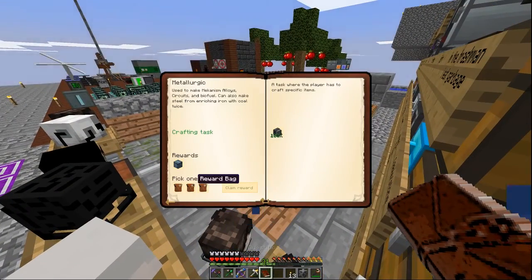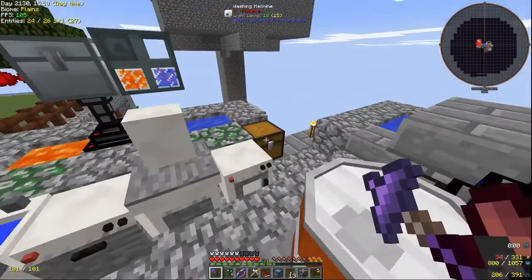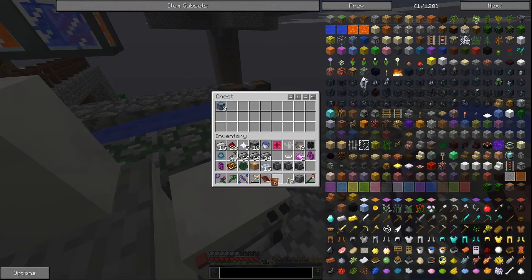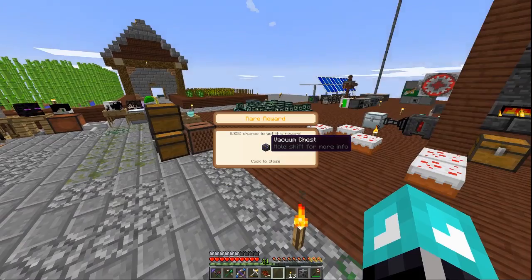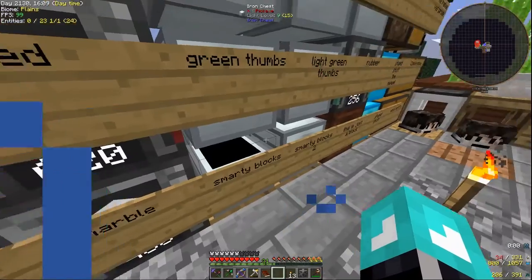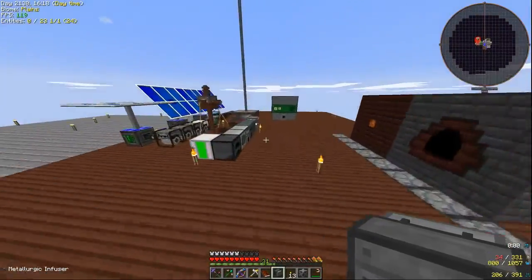We got chance cubes. Let's go put those in the chance cube chest. Now we have a greater reward bag - please give me something better this time. A vacuum chest! That is actually very useful, we will take that because we kind of needed that. And then we have three metallurgic infusers for some reason.